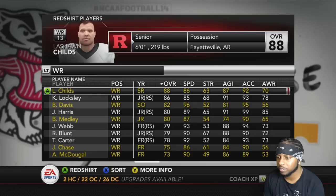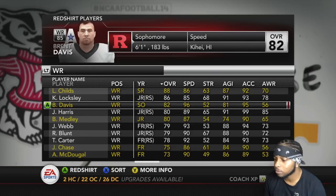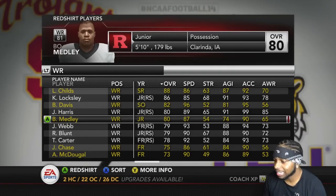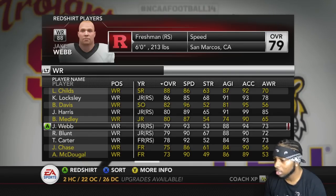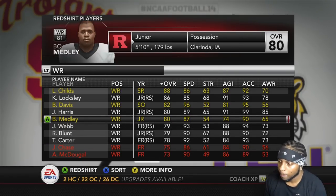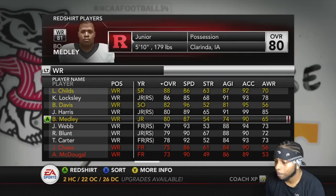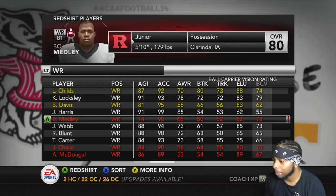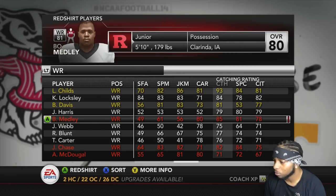Taking a look at my receivers — Leshaun Childs is back, Bryn is back. We picked up Bo Metley at the end of last season. I got a bunch of young players so these guys are definitely not gonna play. My question is Bo Metley — I could really redshirt Bo. I mean, I know he's a junior, so it's like, should I even shirt him? I just don't think I need him this year. He's got a better chance to shirt and maybe he'll get to play going forward.